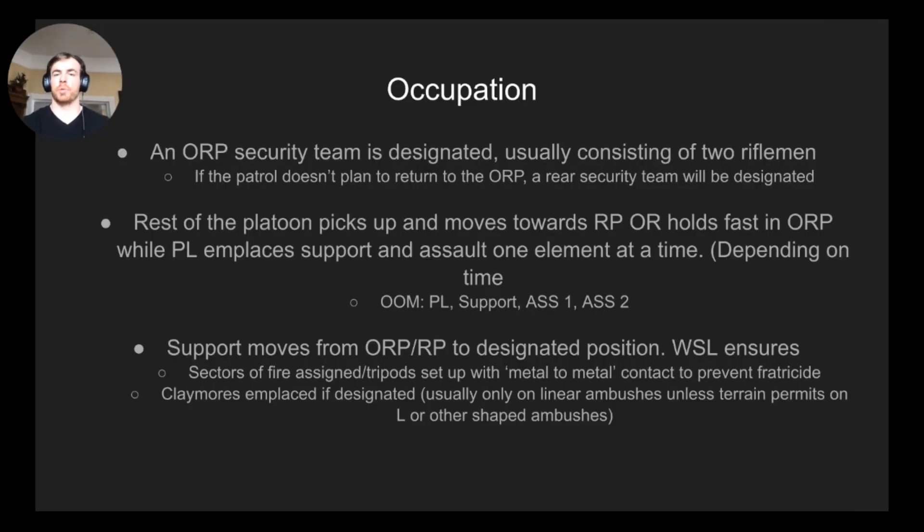For occupation, you'll have an ORP security team — generally two riflemen from one of the assault squads — who guard the rucksacks and are ready to count people in after the ambush. In some cases you might not leave people in the ORP or might not have one at all, in which case you designate a rear security team and establish a rucksack plan at the release point.